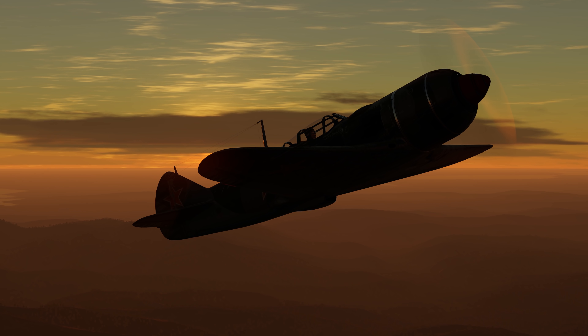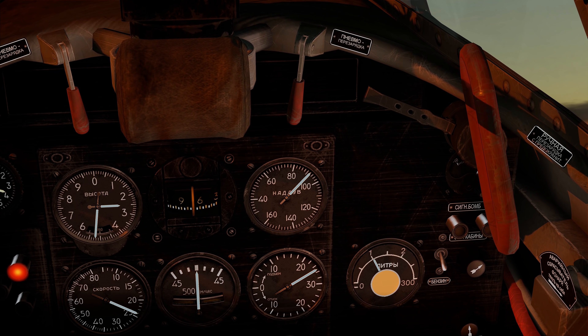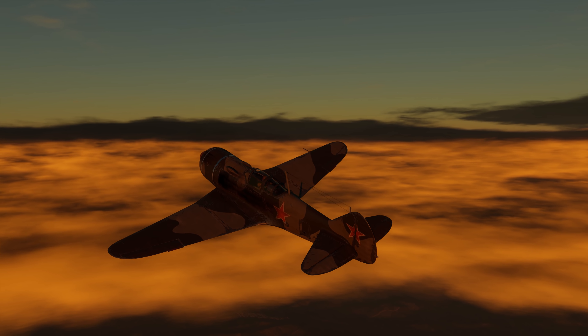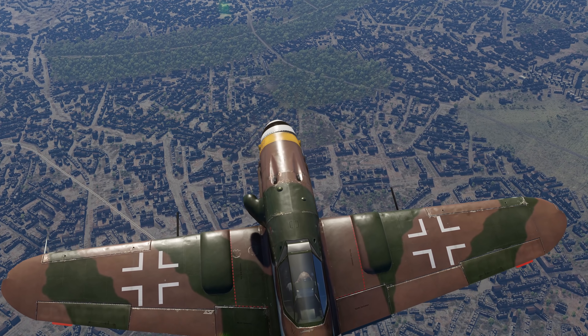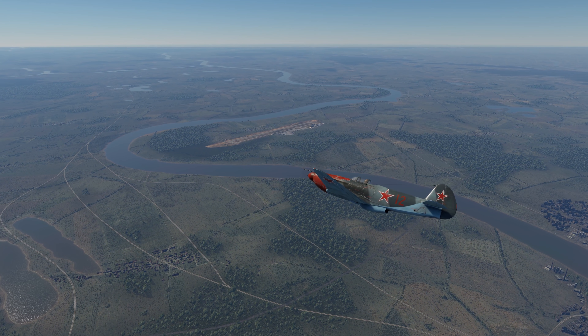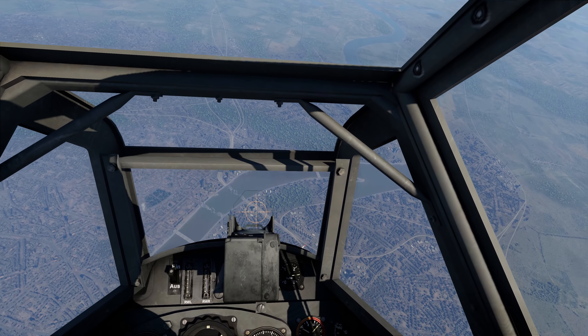The variety of designs creates some tactical nuances for climbing on different machines. In the American tree, there are many escort aircraft with powerful engines designed for high altitudes, but their climb rate leaves much to be desired — it's reasonable to climb to the side rather than facing the enemy to reach desired altitude first. With Soviet aviation, things are different: most aircraft are designed for altitudes up to 4 km. For example, on the LA-7 the afterburner becomes ineffective above 3 km due to the peculiar supercharger design.